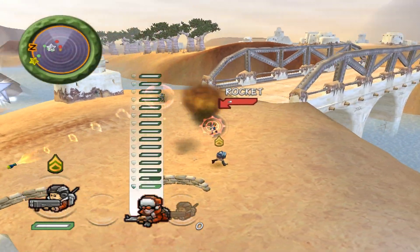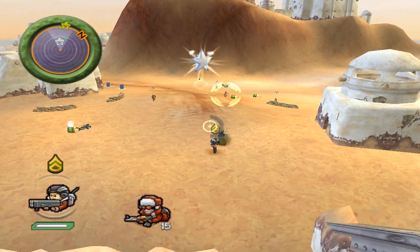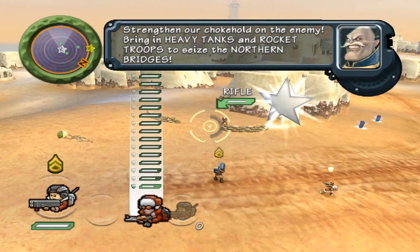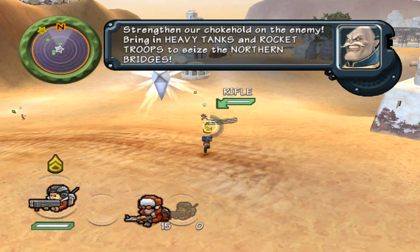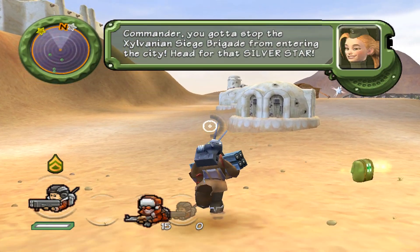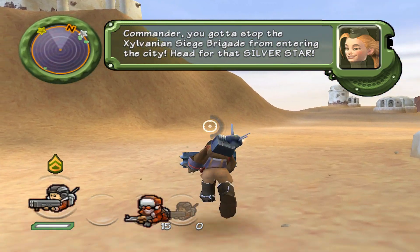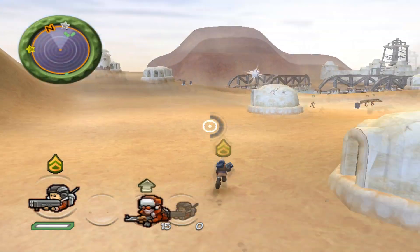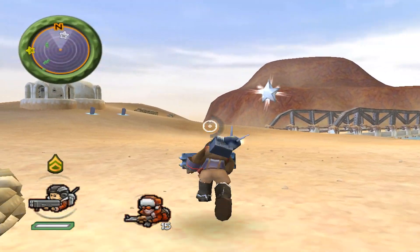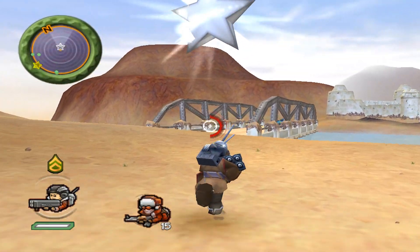I need to position my grunts better here, otherwise they're just going to be cannon fodder for these guys. If I want to be smart about this, I should call all my units over here and just kind of move them to wherever I need to be. Of course, there's no point in having them go up against heavy tanks because that would just be suicide for them.